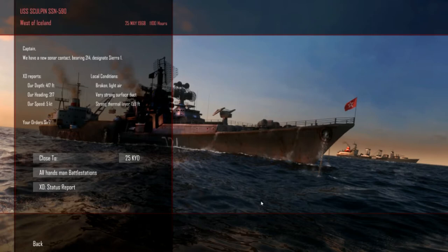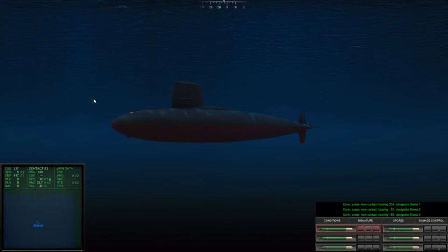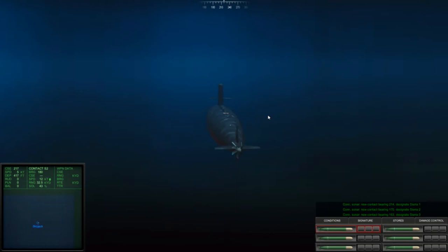The game is pretty fast — there's really no loading times, or at least very fast ones. You can set how far you want to be from the target; I usually leave mine at 25. All hands, man battle stations — and that starts the simulation. Left mouse button lets you move around the submarine. Up, down, left, right arrows — and W, A, S, D is your direction.